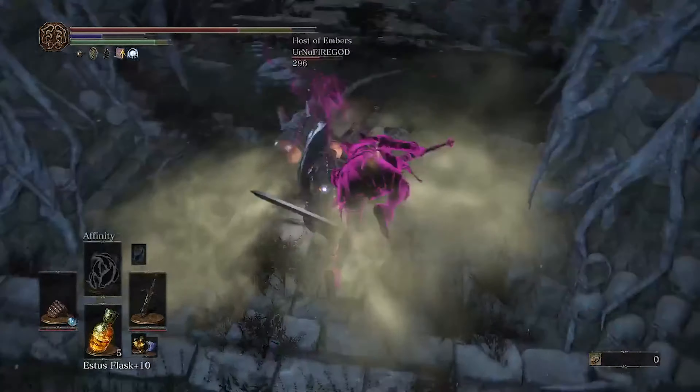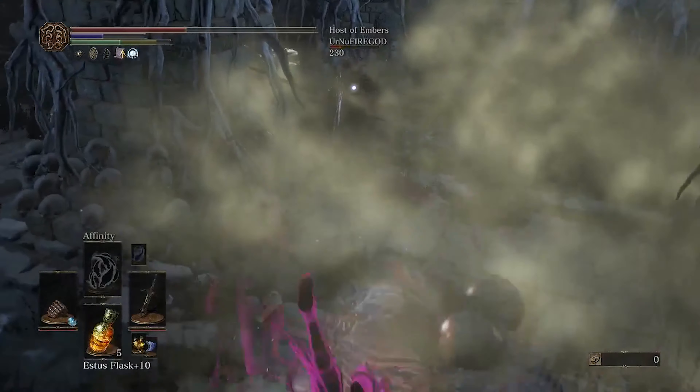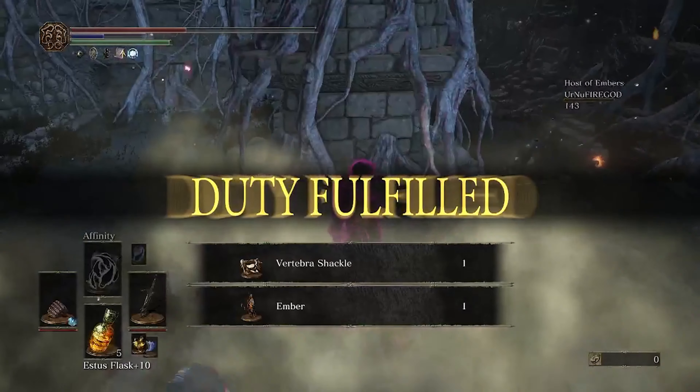Basilisks are pretty powerful for invaders — you can sit in the curse smoke and not take any damage. Right here I kill a guy just from him taking curse buildup from fighting inside.